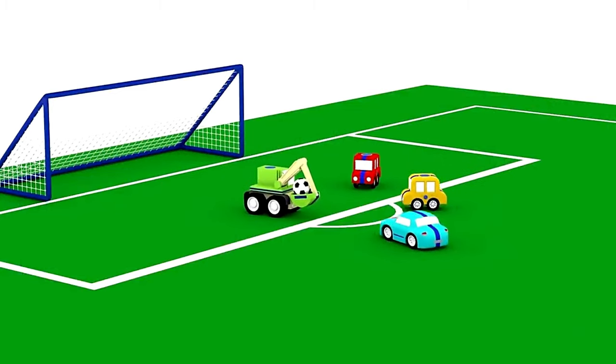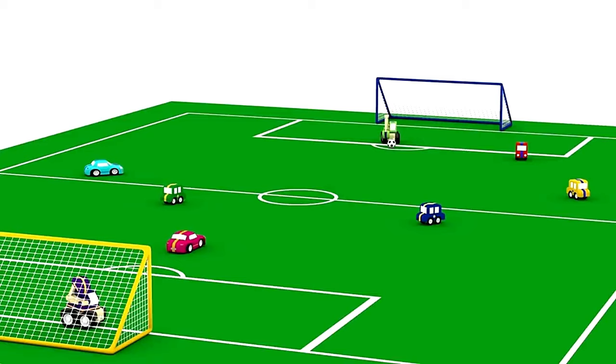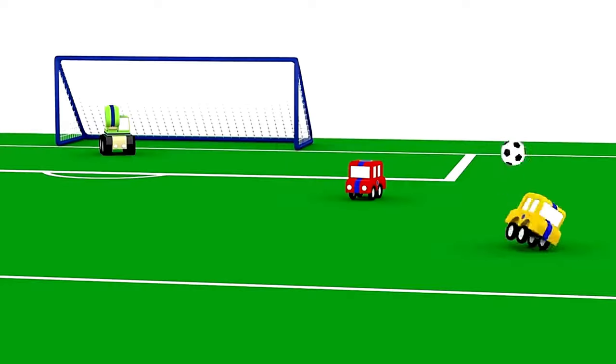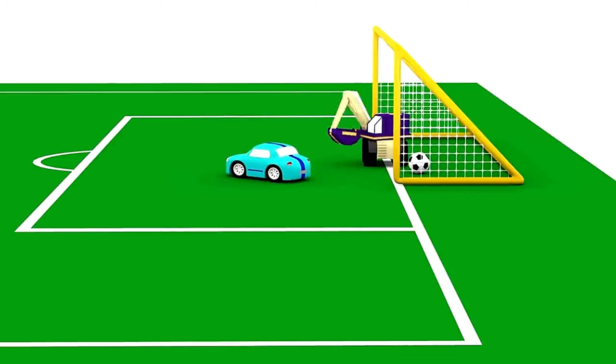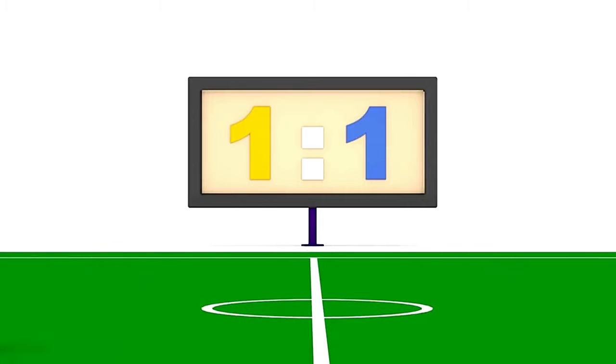The blue stripes are talking and deciding what to do. The green goalkeeper passes to yellow, to red car, to blue, back to yellow, to red car, over to blue. Goal! Amazing. Now the teams have equal goals — the score is 1-1.